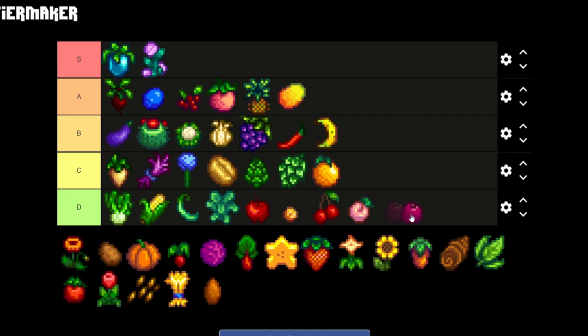The plum and the pomegranate are also going on D tier. So those are my choices for the fruit trees — maybe in the comments I'm gonna be attacked for this, but some of you will agree with me.